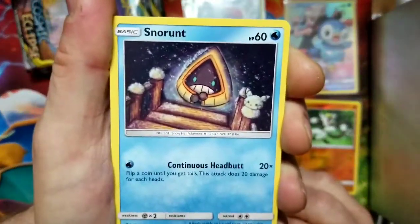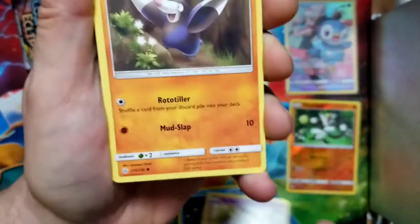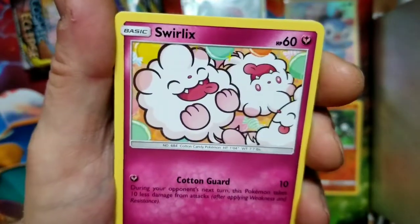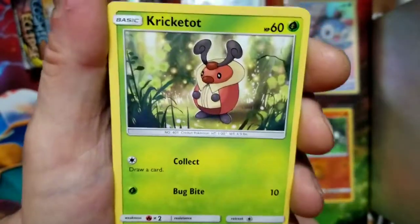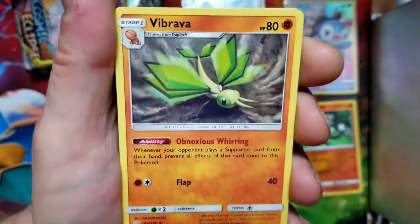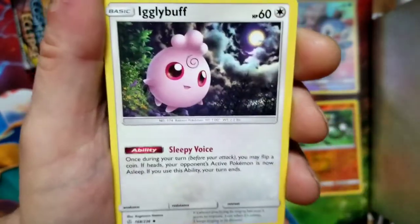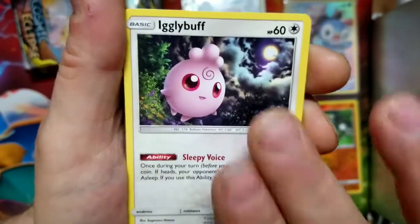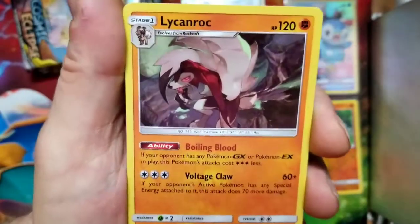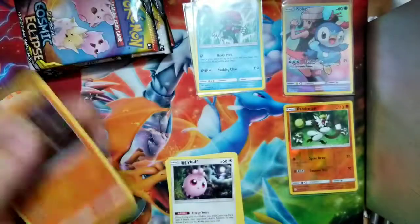So we got a Tortilla chip-looking card, we got Trumbeak, oh we got Snorlax — those are like little cotton candy balls. We got Grubbin, we got a trainer card, we got Forebodiga, we got the Primal Pass, we got Igglypuff, we got Erica reverse, and the rare is a Lickilicky holo rare — very cool. At least we got a holo!